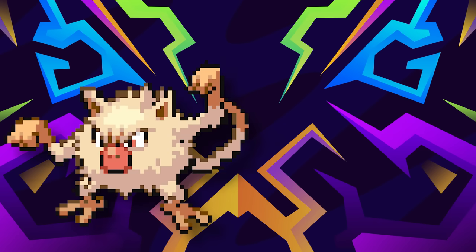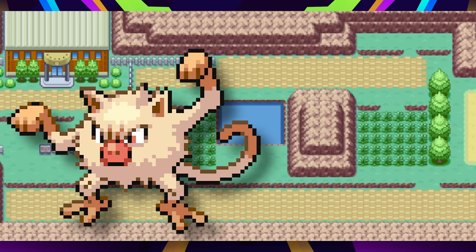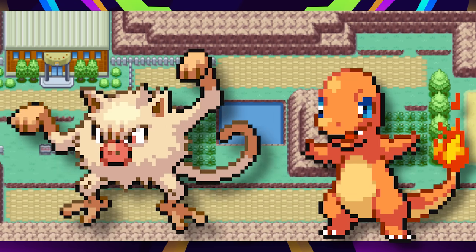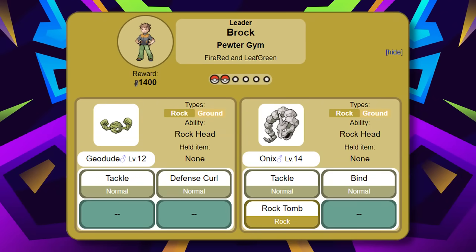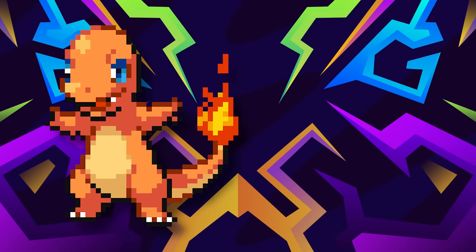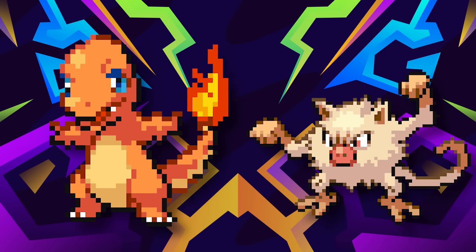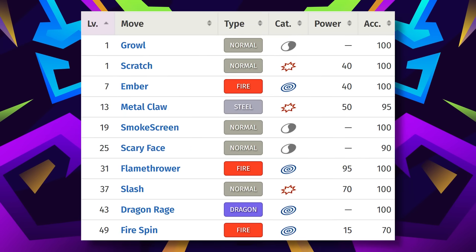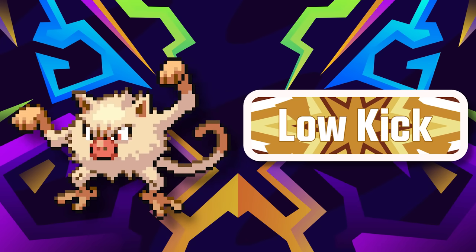So, Mankey being obtainable really early in Fire Red — if you happen to pick Charmander — is really useful if you don't want to grind to finally be able to beat that stupid Onix. So for that alone, everyone who used Charmander in that game probably picked up Mankey, even if it wasn't a permanent team member. And yeah, I know Charmander gets Metal Claw, but Onix still has Rock Tomb, and I'm gonna assume that's gonna do a lot of damage to Charmander. Low Kick was just that nice to have.